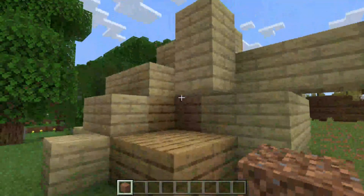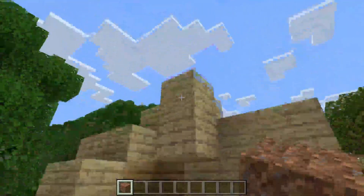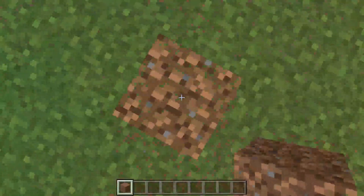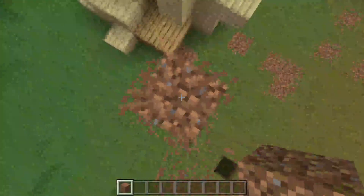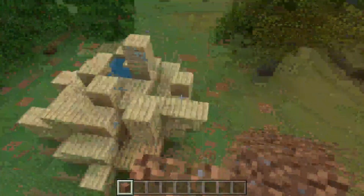The next thing we need to do is choose the height from which we want the blocks to be destroyed. In this case I want them to be destroyed higher up than I currently am, so I'm going to stack up just like this to get the correct coordinates. I want everything below me to be destroyed.